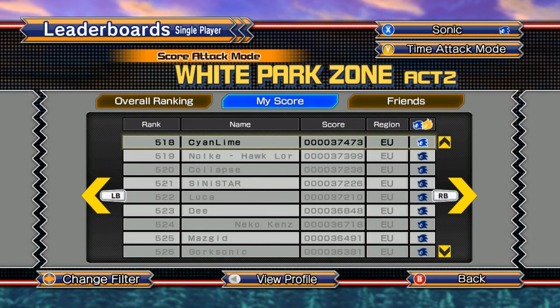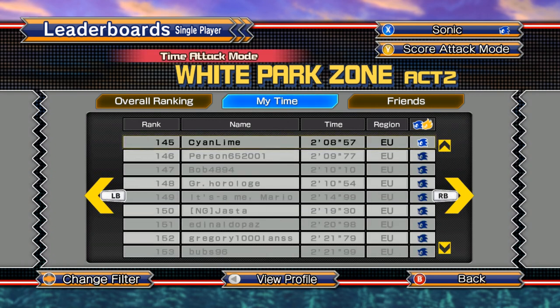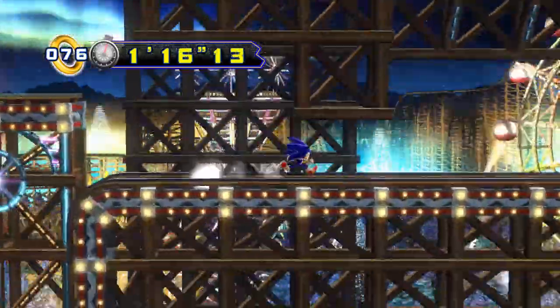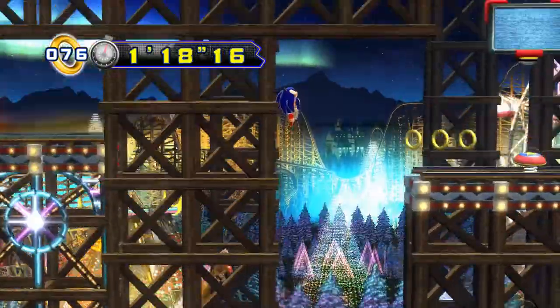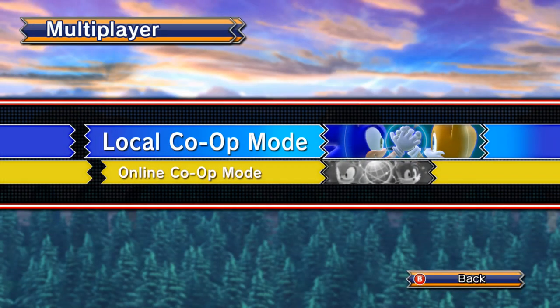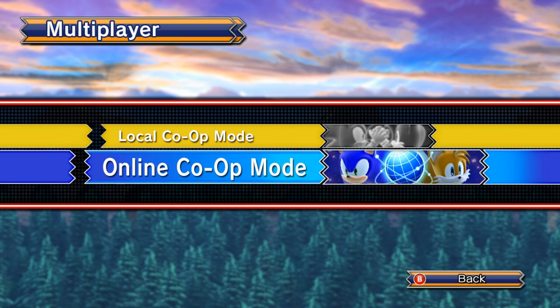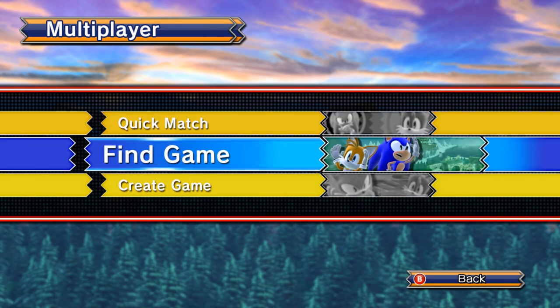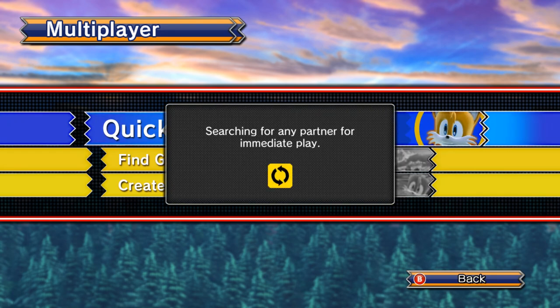Like Episode 1, Episode 2 has online leaderboards with split rankings for Score Attack and Time Attack modes. I really don't see the need for having two modes that are exactly the same just to determine which leaderboard you're competing for. New to this game is an online cooperative mode where you can partner up with a friend or stranger online to play through the game's levels together. I couldn't find a single person to play with — it's not like there's a bustling online community for this game, especially not five years after its release.